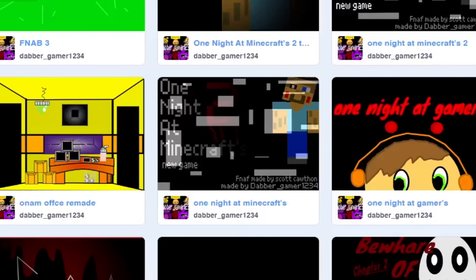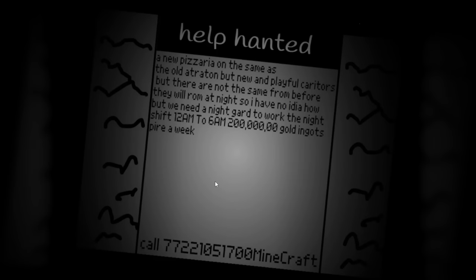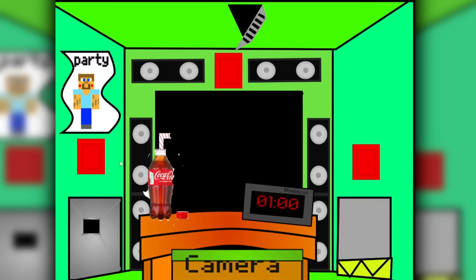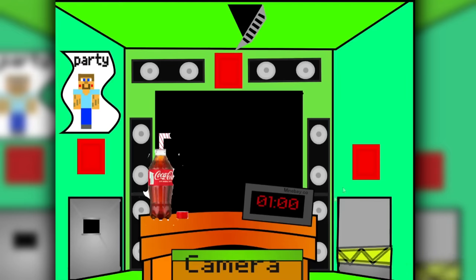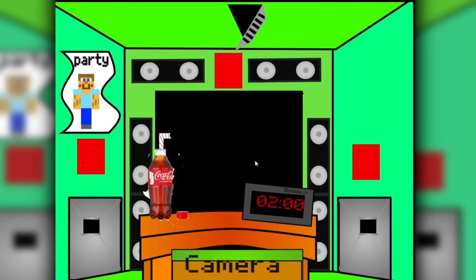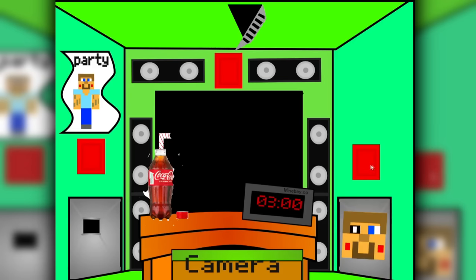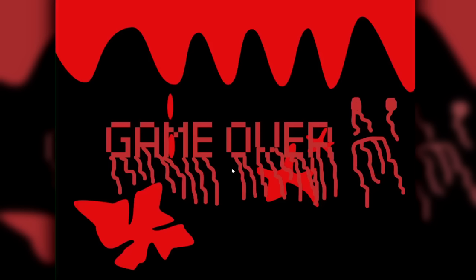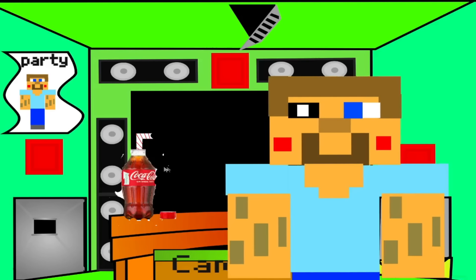The next one is One Nights at Minecraft's TOO. So here we are in the Minecraft Pizzeria. There are five enemies in One Night at Minecraft's — those being Steve, Steve, Steve, Steve... you get the point. There's little to no variety when it comes to enemies. Even though there's a left vent and a hallway you can flash your light on, it doesn't really matter since the only way you're able to be under attack is when one of the Steves go into the right vent and the right vent alone. Then you close the door and they're gone. This game's just really repetitive all in all.